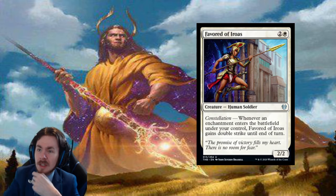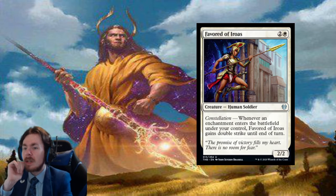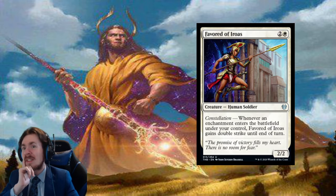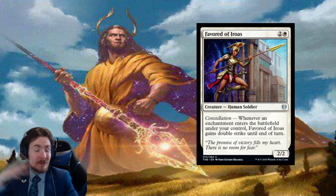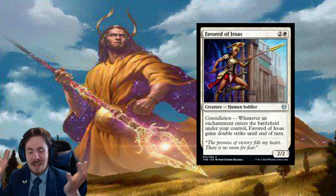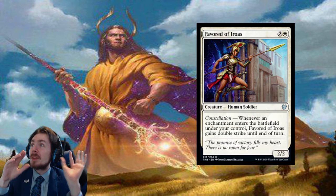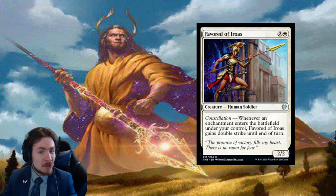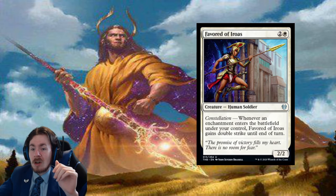Favorite of Iroas: a 3-mana 2/2. Don't like it. Whenever an enchantment enters the battlefield under your control, it gets double strike until end of turn. You could try to pair this with buffs, but it only lasts the end of the turn, it doesn't have trample, and you're devoting a lot to trigger it for no real good reason. I don't think the payoff is that good. Negative in all fronts.